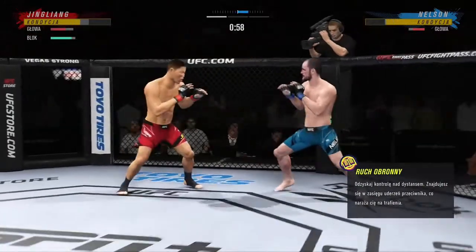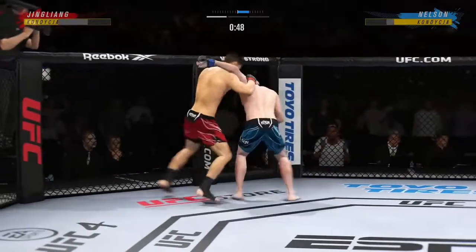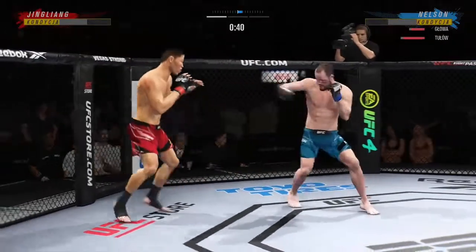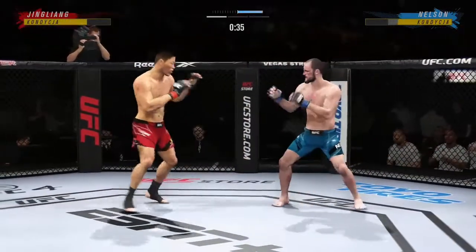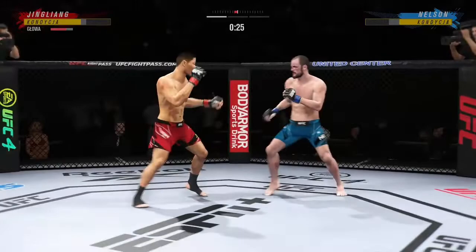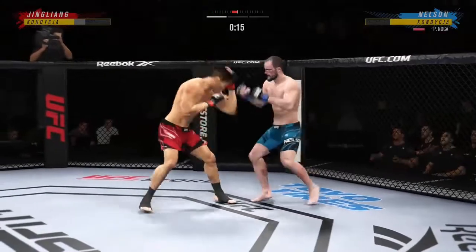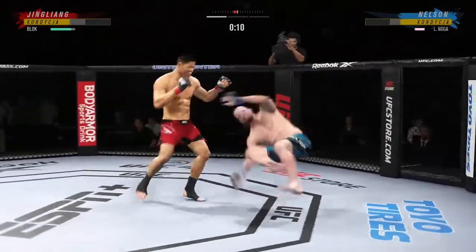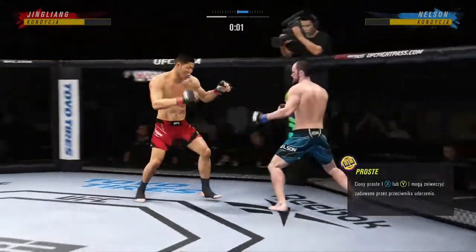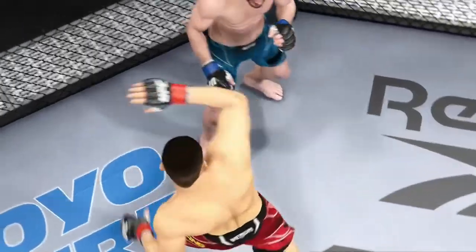Big punch down over the top. A little single collar tie. He stuffs the takedown — how good is his takedown defense? It's very tricky when he throws that body kick. He throws every part of himself into this big leg kick and lands the right hand. Good series of kicks — he has certainly found his range on the feet. When you don't check, you're going to continue to get blasted. His opponent has not deterred him from throwing those kicks.